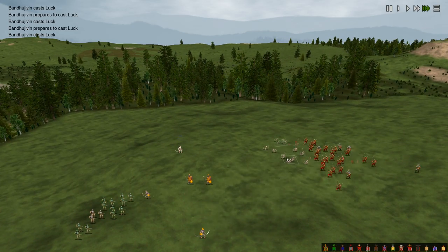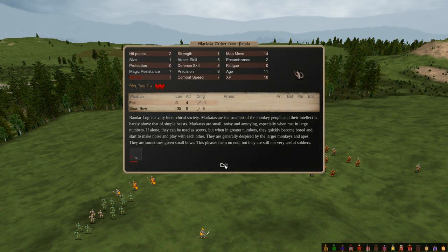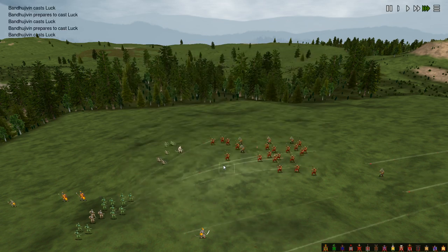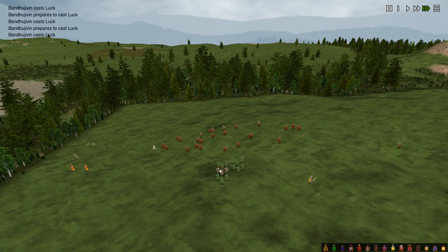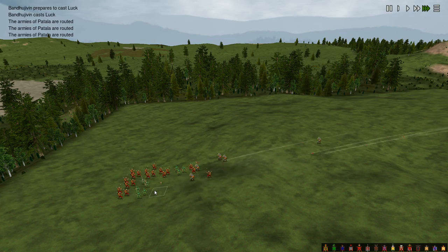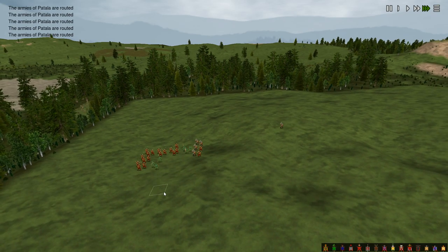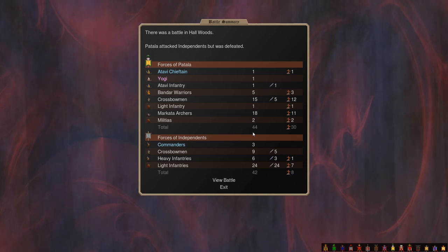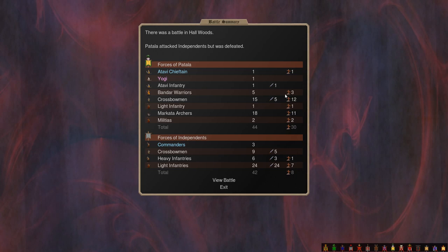The marcada end up in melee, and marcada do very badly in melee. Marcada do have decent defense scores - their base defense skill is 14 - so mixed in with bandar they can serve as effective chaff. But in this case they were not mixed in with the bandar; they were simply archers by themselves. So the enemy flees their crossbow and gets caught and slaughtered as they try to run. The battle in Hall of Woods cost Patala 30 of their own units, including a commander.